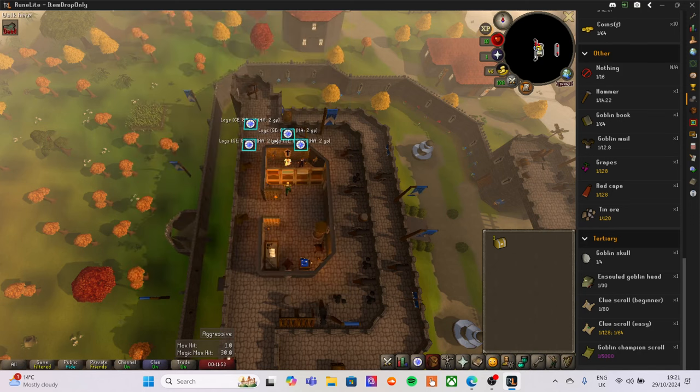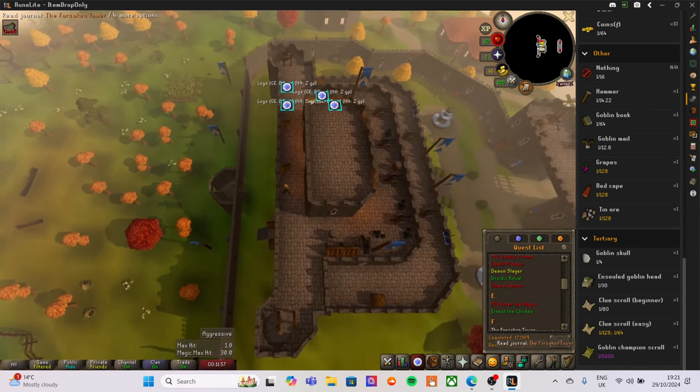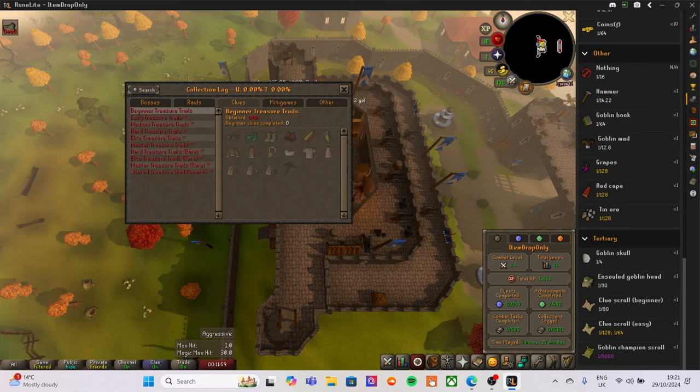Because I got the beginner clue scroll, clue scrolls in the game drop unique cosmetic items. From beginner clue scrolls you can get mole slippers, frog slippers, bear feet, demon feet, a jester's cape and more — but the only way to obtain those is by opening the caskets.